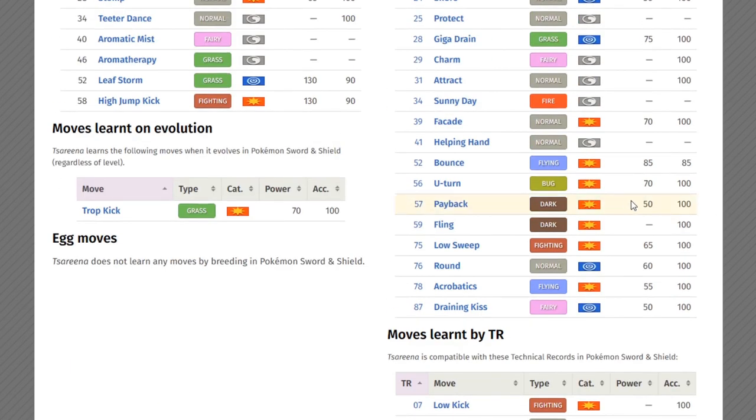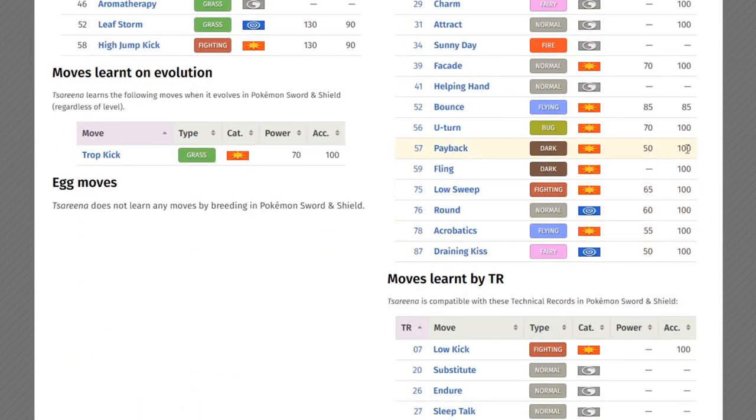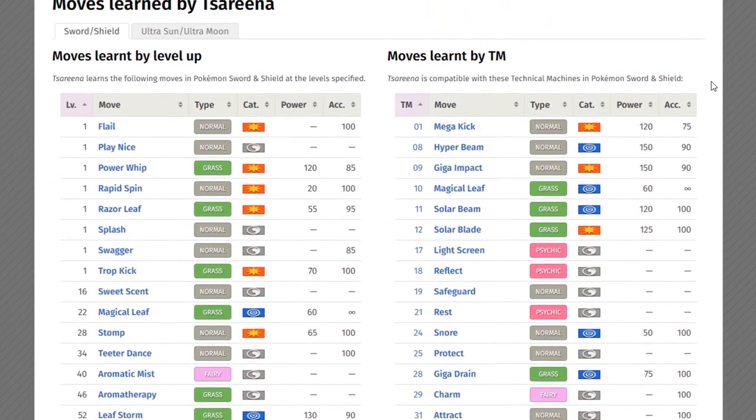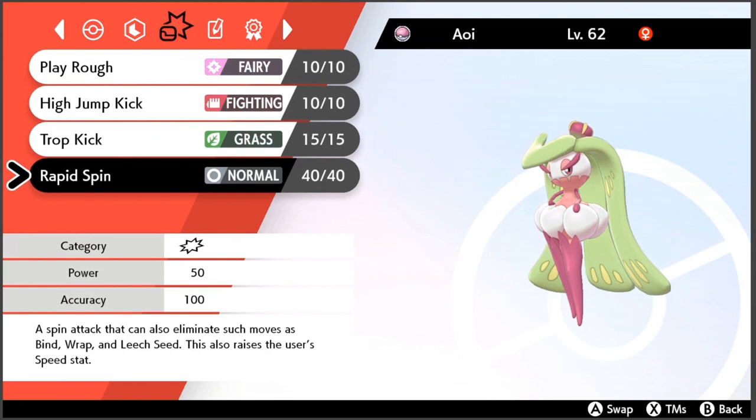Also, completely forgot — Zen Headbutt if you want to run a Psychic type move. As for Dark type moves, she only has access to something like Payback, but if you're running a fast Tsareena, why would you run Payback? Regardless, that is going to be it for Tsareena. I hope you guys enjoyed this video and learned a thing or two about the queen of sundeer Pokemon. Leave a Pokemon you want me to analyze in the comments down below — I'll see you all in the next video!